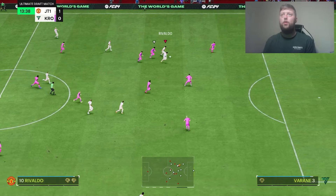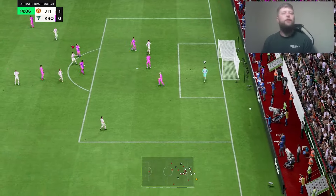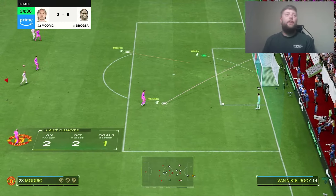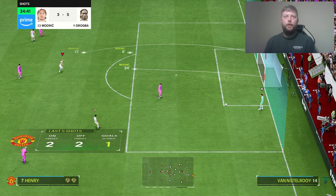We try and find a very luscious effort — edge of the box, finds his spot. Nearly had it. If he had Finesse as well — if we took the Technical away and put Finesse, that would be perfect for me.